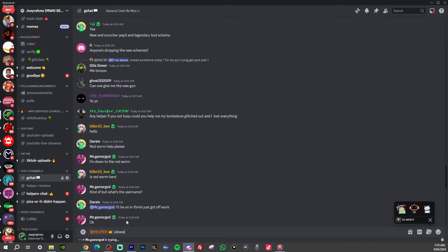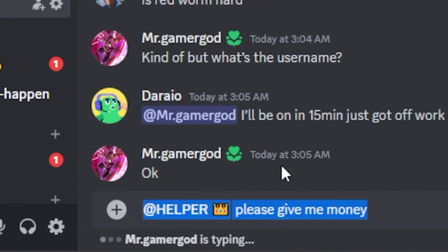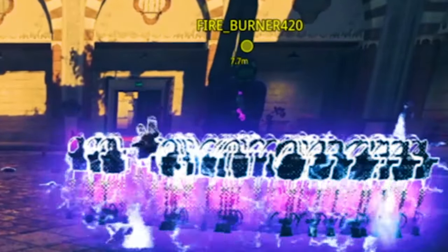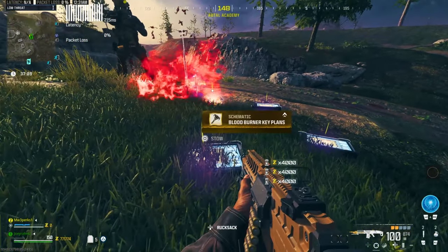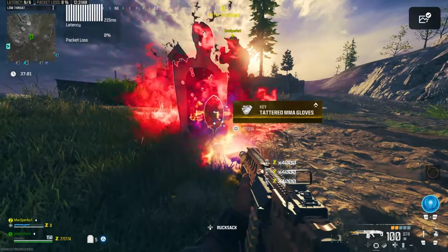All you have to do is go to the comment section in the Gchat and tag at helper, requesting whatever you want. He's going to join a game and give you exactly what you want, exactly how it's shown on screen right now — he joined my game, giving some schematics and money. This is much easier than doing the tombstone glitch or waiting for cooldowns. It's so much better, beneficial, and it's free.